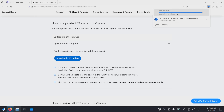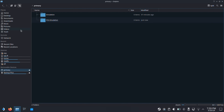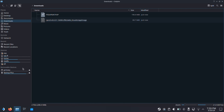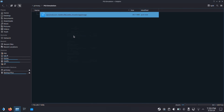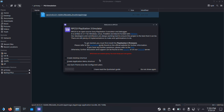Once we have the emulator and PS3 update file downloaded, close the internet browser. Go to our Downloads folder — we should have the two files we just downloaded. Move the RPCS3 AppImage file into our PS3 emulation folder that we created in the first step. Paste the RPCS3 AppImage into this folder, then double-click to open the PS3 emulator. Click Continue on the pop-up message. Here I will use the dark theme — it looks better on the Steam Deck. Then click Continue.